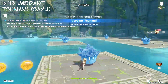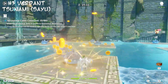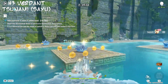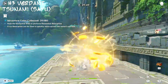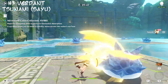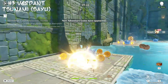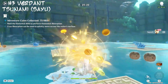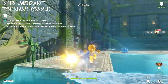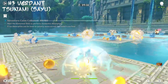Number three we have the Sayu cryo infusion — go over the water. This one's pretty fun. It's a cool interaction how Sayu just freezes the water. Sometimes it's janky — slow and stuttery — but overall it's just super fun. It's creative, definitely probably the most creative one.